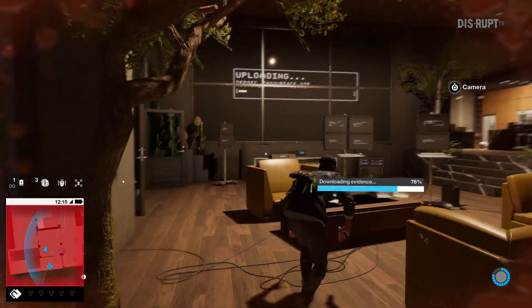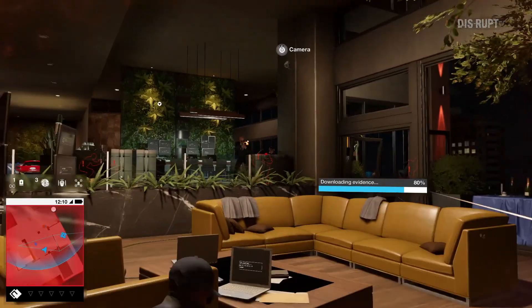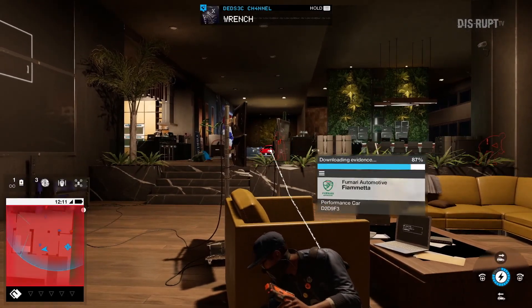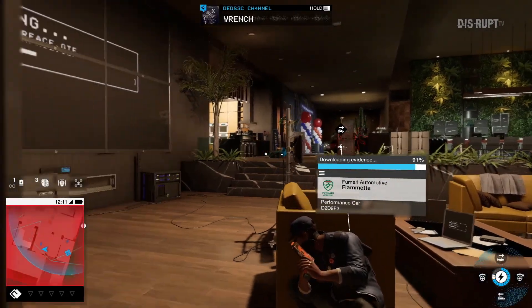Here we use our 3D-printed electroshock gun to stun this guard, and quickly we hack into the trophy car's computer to take down our opposition.